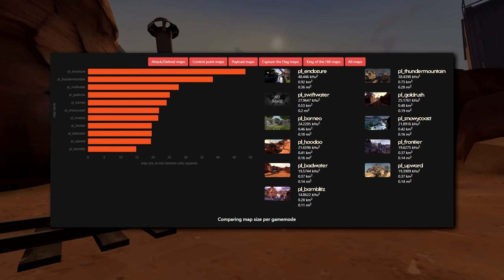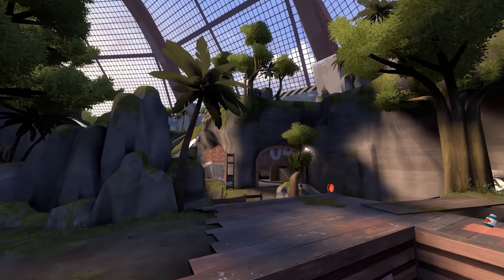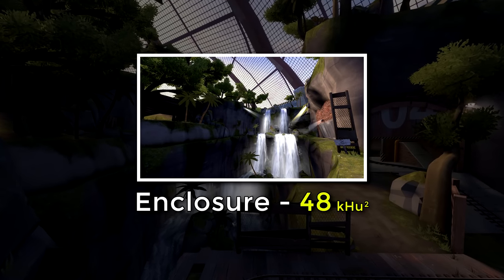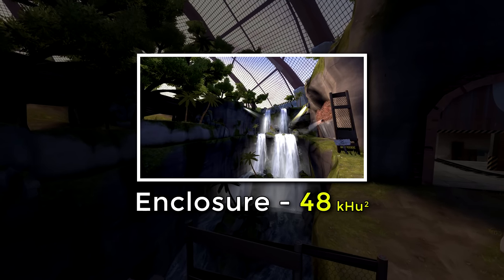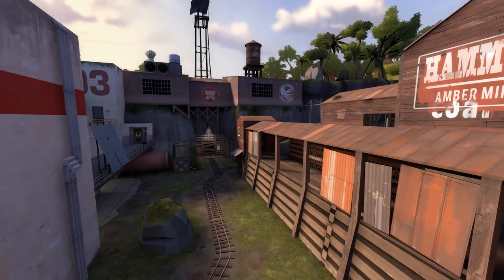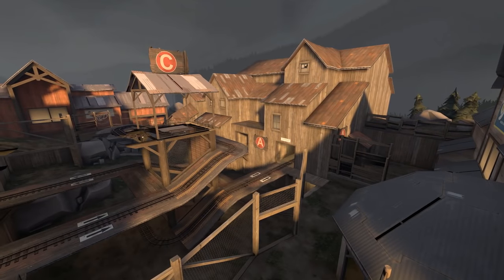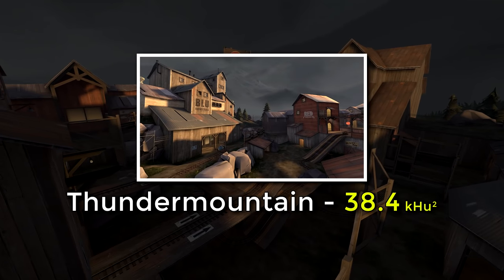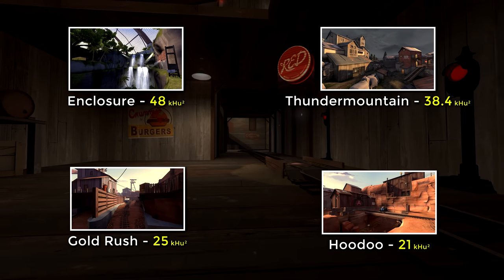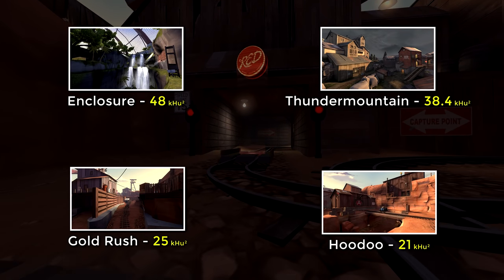The last set of maps are the payload maps. Right away, none come close to the massive size of Enclosure — for a map housing giant dinosaurs, they certainly got the scale right. This map is far and away the biggest in the game at over 48 khu². You'd assume three-stage payload maps are the largest, and even just the last stage of Enclosure alone would still be bigger than Dustbowl. Thunder Mountain at 38.4 khu² is second, but still far behind. Gold Rush and Hoodoo are actually pretty average in size at 25 and 21 respectively.